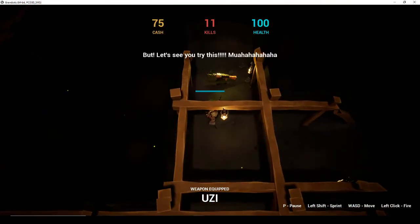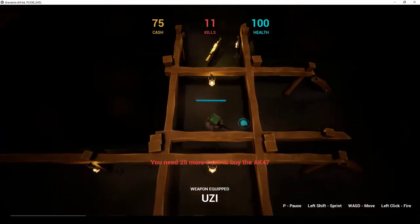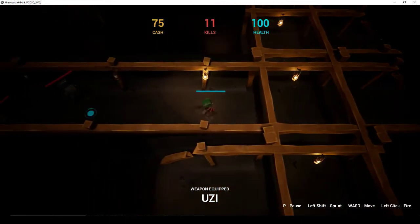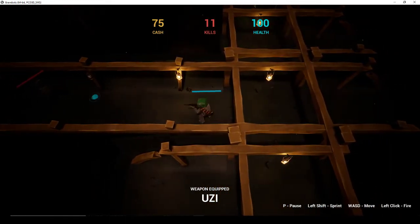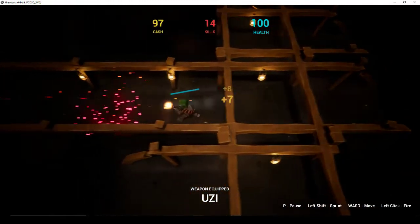Down here we have an AK-47 pickup. When I touch it, it says I need 25 more cash to buy the AK-47, which basically means it costs 100 cash to buy it. Every time you kill a zombie it gives you between 5 and 10 cash on a random float.